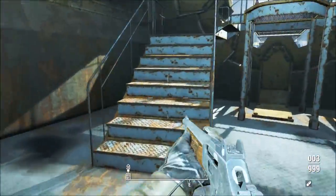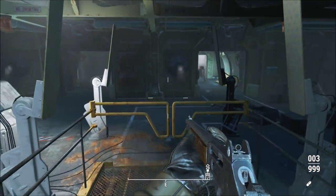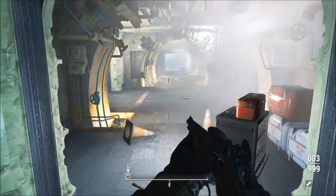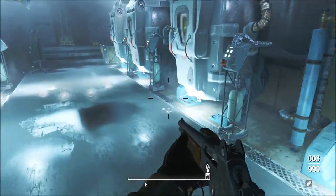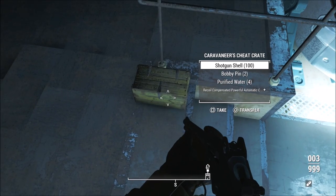If you don't know where the Cryo Bay is, that's pretty much where at the very beginning of the campaign your kid gets stolen and all that happens. Once you get to the Cryo Bay, make your way to the back of the room and there's going to be a box at the very end labeled the Caravaneer's Cheat Crate — that's where you find all your items.